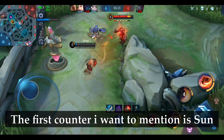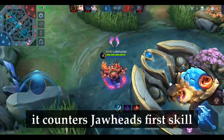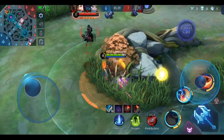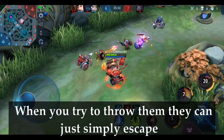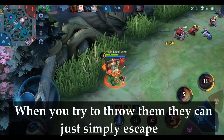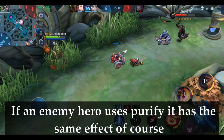The first counter I want to mention is Khufra, since he can create a Doppelganger, which counters Jawhead's second skill. Also, all enemies who can remove CC skills can counter him — when you try to throw them, they can simply escape. If an enemy hero uses Purify, it has the same effect of course.